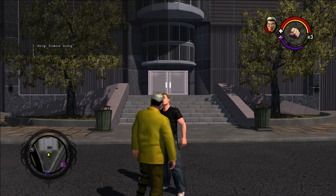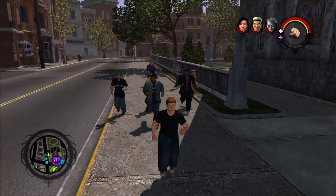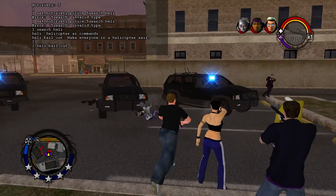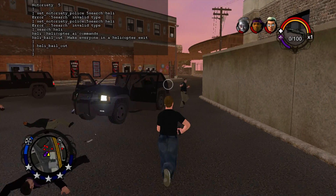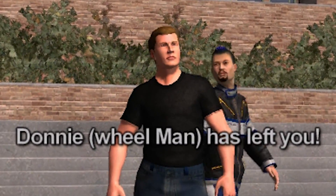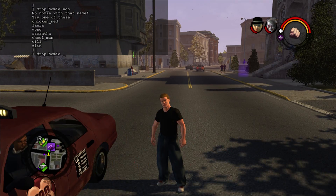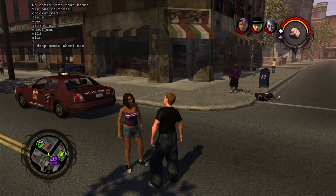Wong, for example, instead spawns Johnny Gat in his Vice King disguise. Samantha spawns Troy, Will spawns Dex, Laura spawns Lin, The Wheelman spawns Donnie, and Chicken Ned spawns Julius. The only homie that spawns correctly is Zombie Lin. Normally you can only have three homies at a time, but spawning them through the console lets you have as many followers as you want. Also, if you dismiss Donnie, 'Wheelman' will be in parentheses in his name — maybe early on there were plans to have Donnie become a Wheelman homie after defeating the Westside Rollers. On the demo, nearly all homies spawn invisible except for the Wheelman, who has the proper female Saints model from the release game.